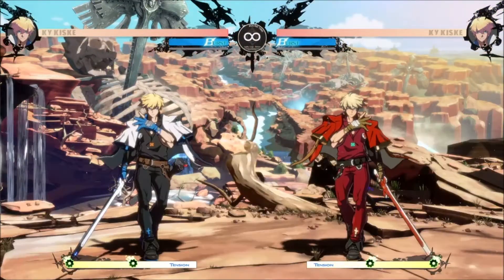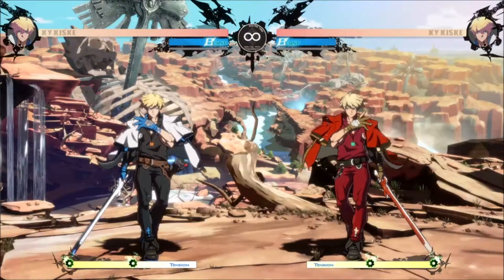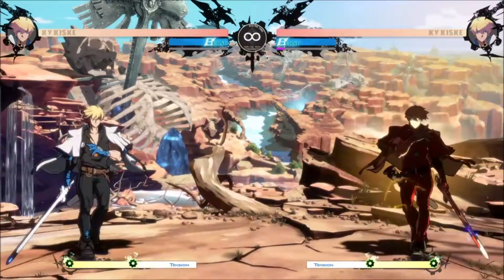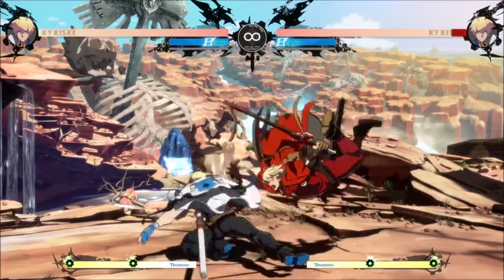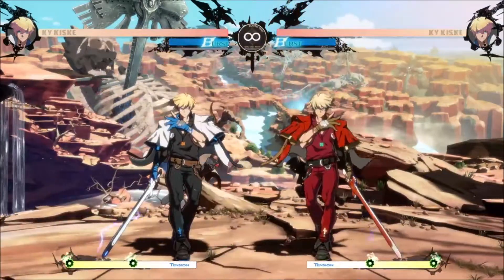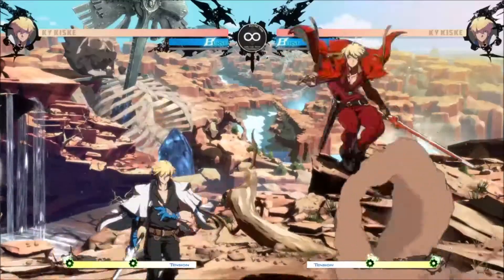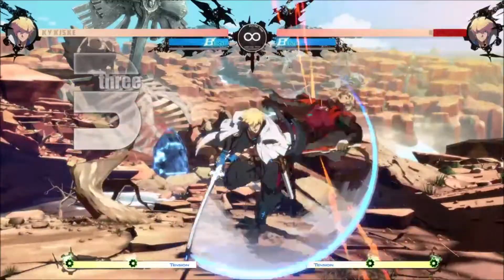Crouching and standing slash both have good range, and can be cancelled into his projectile for a little extra pushback. Ky's standing kick will hit very late into the animation, which is good against opponents as they get off the ground. His air heavy slash is his best way to attack grounded opponents, while his air kick and air slash are his best ways to attack aerial opponents.